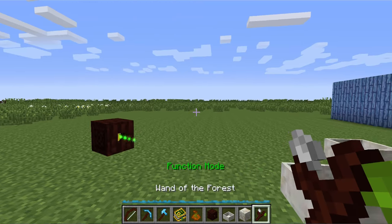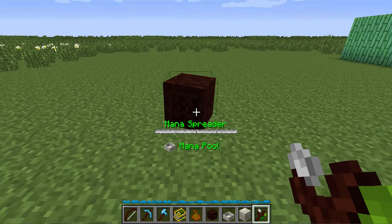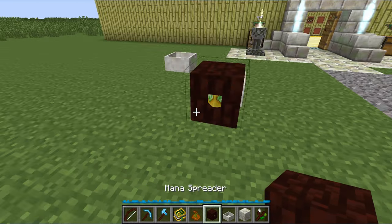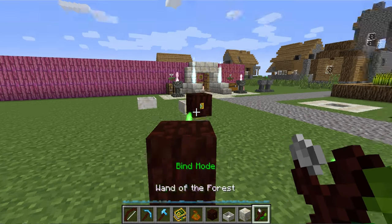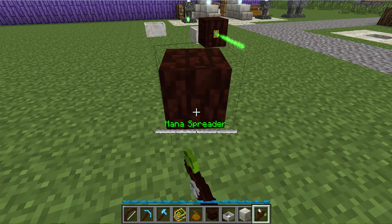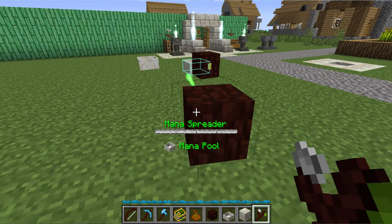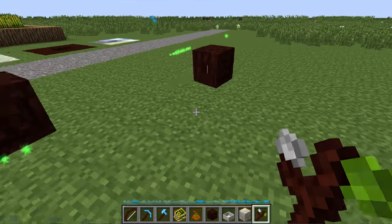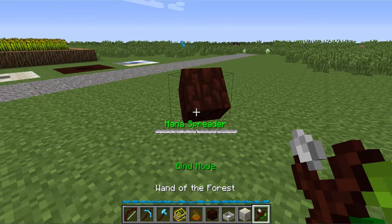Sometimes it's easier to just have it aim with the bind mode — shift right click, shift right click. Other times, if there are objects that are in the way, like another mana spreader is here and you're trying to just hit this mana pool and not that other mana spreader, then you'll want to switch to the opposite mode and you'll have a little messing around to do. So you can see it's highlighted the mana pool and it is now doing that. Those are the basic mechanics of mana spreaders and mana pools.